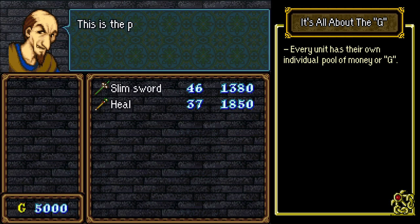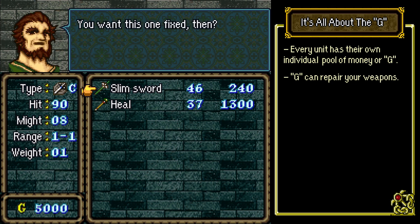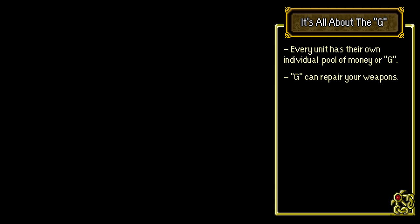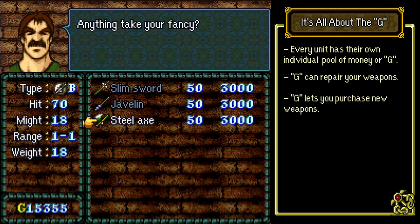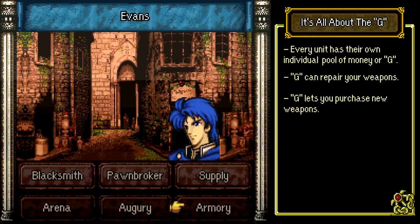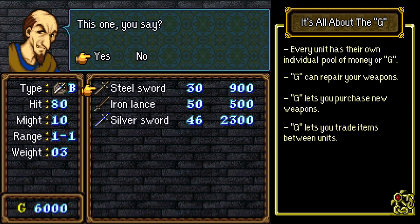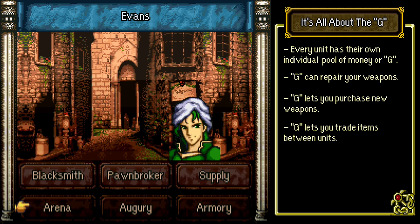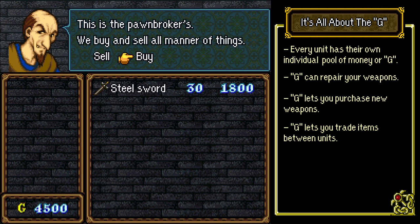Gold is important because it allows you to repair weapons, staves, and tomes indefinitely at the blacksmith. Generally, the more powerful a weapon, the more expensive it is to repair. It also lets you buy the limited yet ever-increasing collection of weapons from the armory, but most importantly, it expands the options to which units can customize their own inventory. The only way in which you can exchange an item from one unit to another is to have them sell that item in the pawn shop. That item is then available for anyone to buy as long as they can equip it and have enough gold to make the purchase.